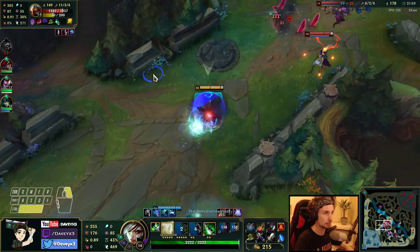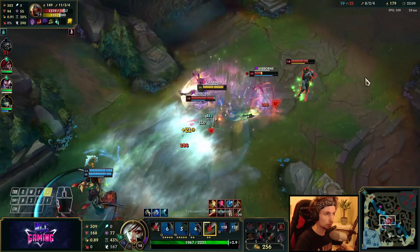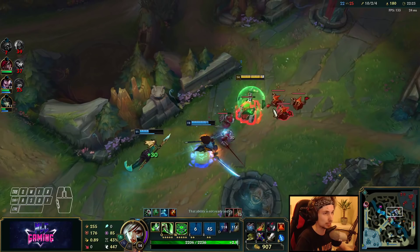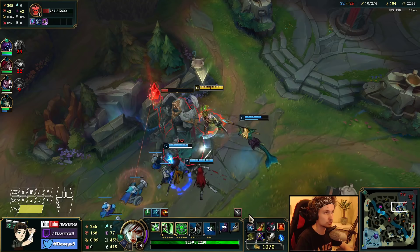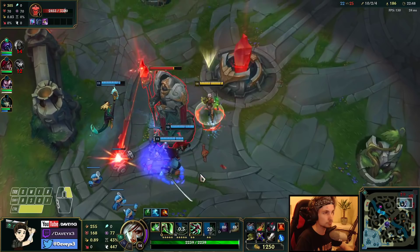He barely does any damage to us because we're full armor. This is why I like to rush Death's Dance into full AD comps — as you can see they didn't do any damage because Grasp procs everything. We're super tanky because of Grasp, but we also have Ninja Tabi's, Death's Dance, and Guardian's Angel coming up — all these things together are really strong against full AD comps.